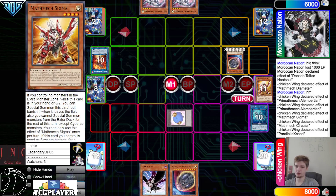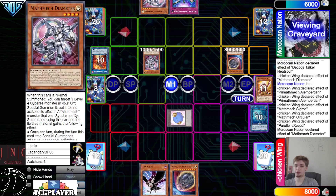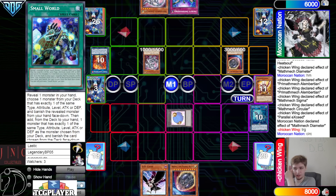Activate Nib — we're just going to tribute the whole field — summon over a token. This gets banished usually — it's overlaid — which is why it always goes to grave. Pass, draw Imperm.